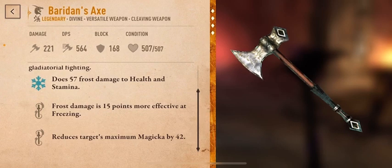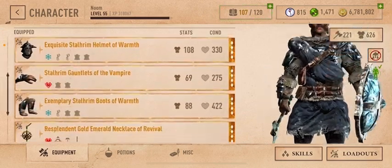It doesn't matter whether it's shock or something that lowers a magic — a weapon that destroys magic. You need something that reduces the targets' maximum magicka.